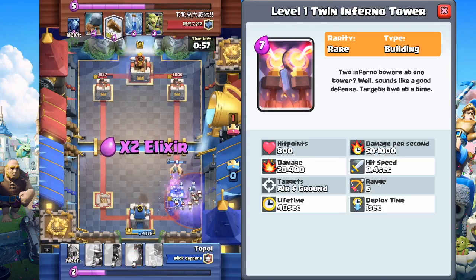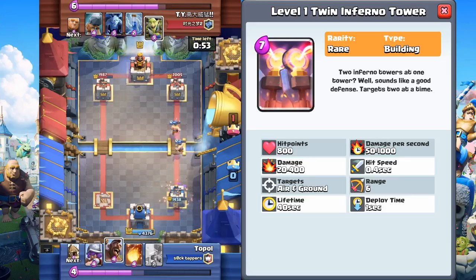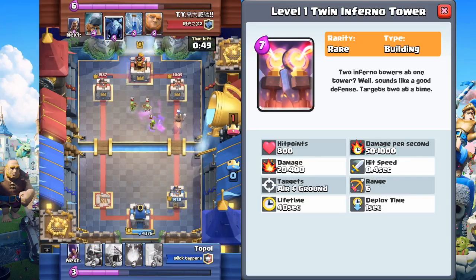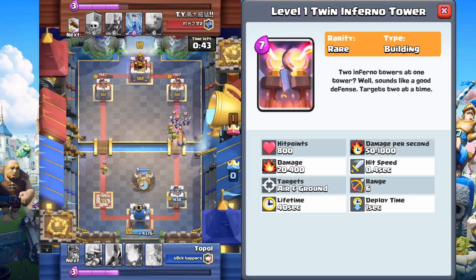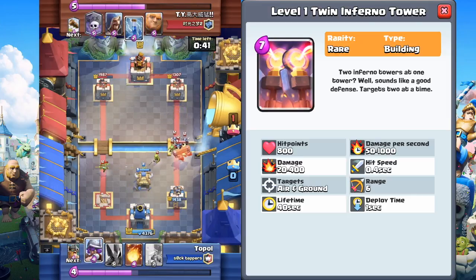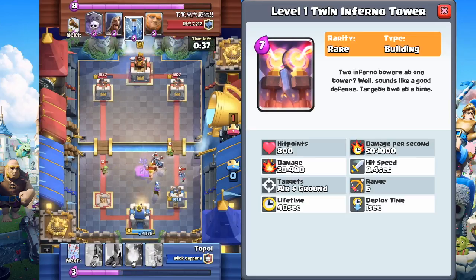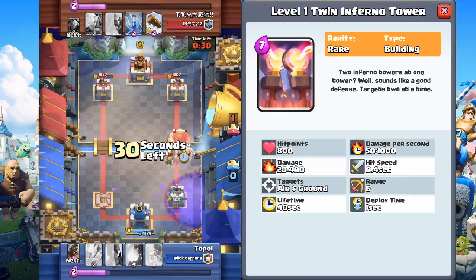Let's go over the stats. It's got 800 hit points. Damage per second: 50 to 1,000. Damage: 20 to 400 — as you guys know, anything with Inferno in the name has a weird damage stat. Hit speed is 0.4 seconds. Targets air and ground. Range is 6. Lifetime: 40 seconds. Deploy time is 1 second. This is 1 Inferno Tower with 2 built into it — just clarifying that.